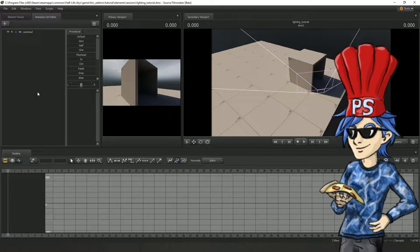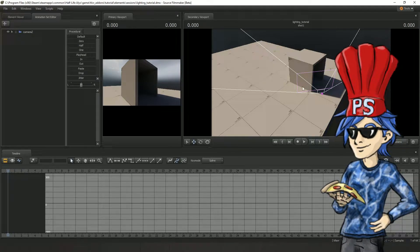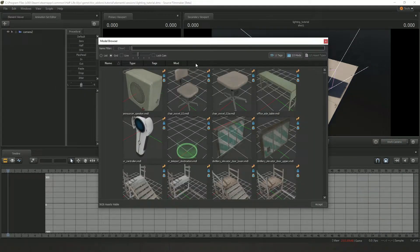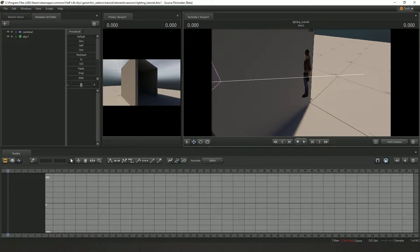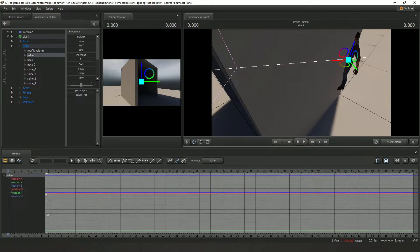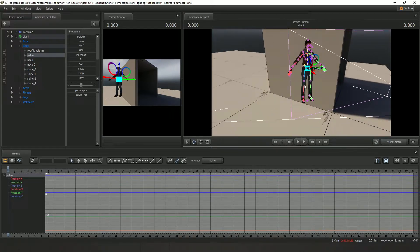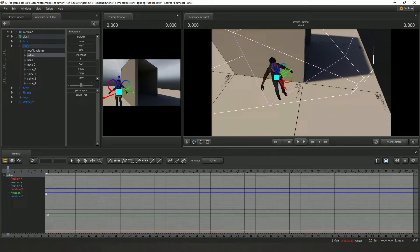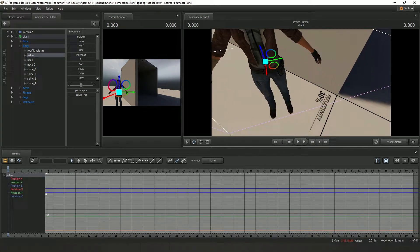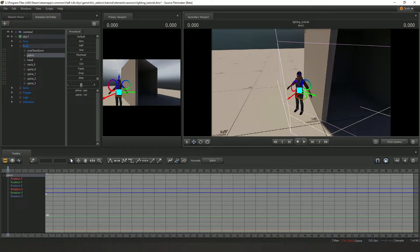Hello, I'm Pete the Scientist, and today I'm going to show you how to add the lighting from your map into S2FM. You may have noticed that when you bring a character into the map directly after loading it, the lighting can be kind of weird. The sun is clearly supposed to be going this way, but Alex here is casting no shadow and looks kind of dark for this area.